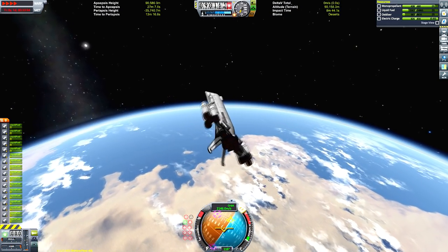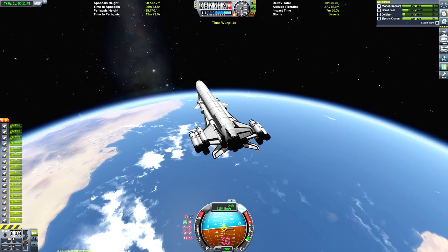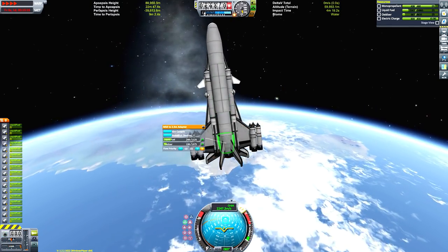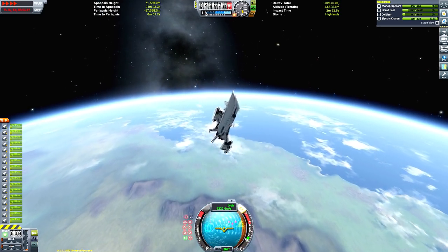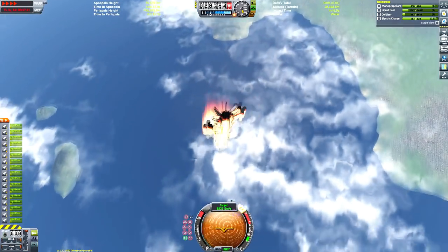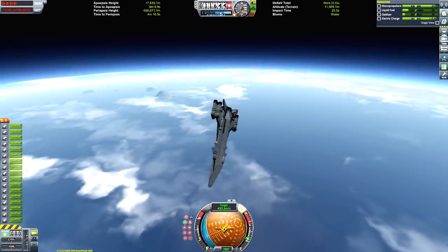The reason is — some of the eagle-eyed among you may have already seen this — inside the cargo bay is where the probe core is that's controlling it. There's an SAS wheel as well as some batteries and some RTGs that are generating power for it. We are going to overshoot the KSC by the looks of things — it's passing right underneath us on that little peninsula, so we're going to have to do some rather aggressive banking of the plane.